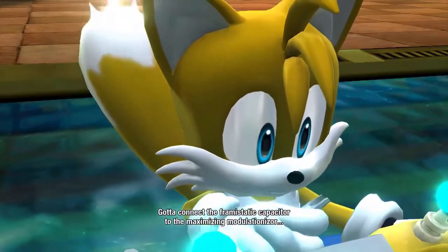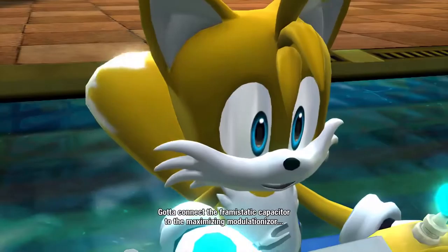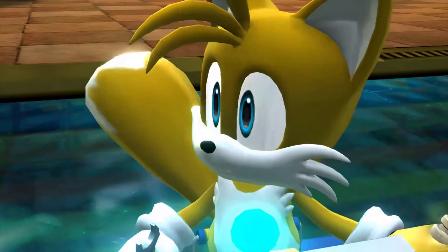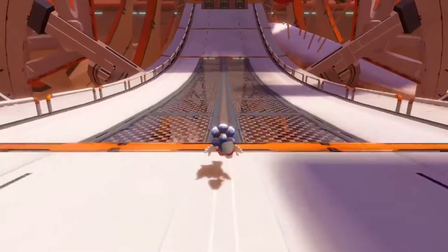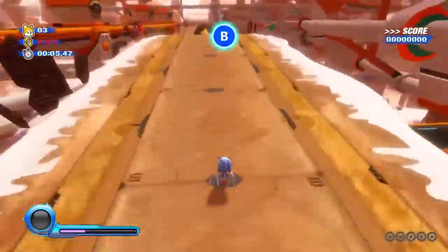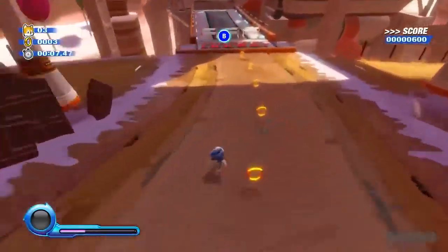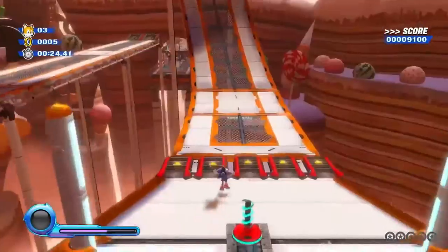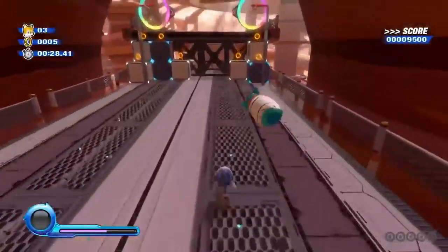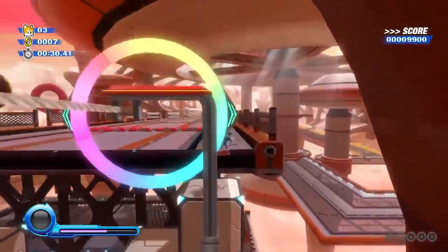The biggest update with Sonic Colors Ultimate is a major visual upgrade. We're getting 4K resolution, 60 frames per second, and improved graphics all around. I'm happy to say that the gameplay looks great on the PC version I played on, but it was so crisp that it made the cutscenes look a little outdated by comparison. Don't get me wrong, the cutscenes definitely look more polished, and I love all the screen time with Tails, but I found myself wanting to skip them and get back to this shiny new gameplay.